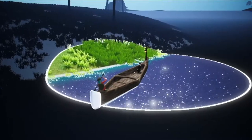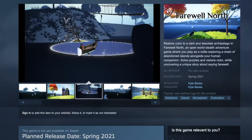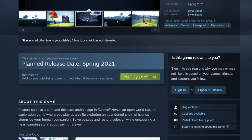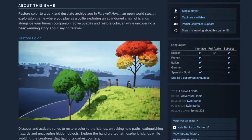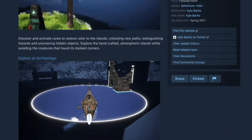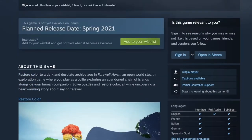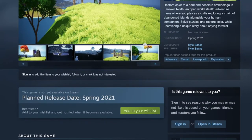The next step for me was to record a new GIF and post it on the Steam page, which is up now — you can go and wishlist it, it would mean a ton. It's a great way for Steam to understand there's an audience behind this game and that people want to play it, and it really helps me out, so it would mean the world to me if you could do that. I'll leave the link in the description below.